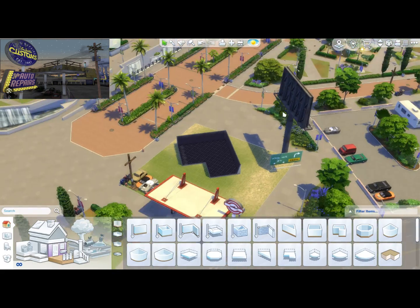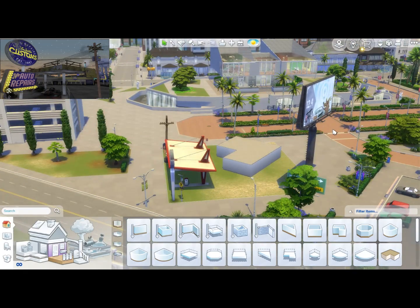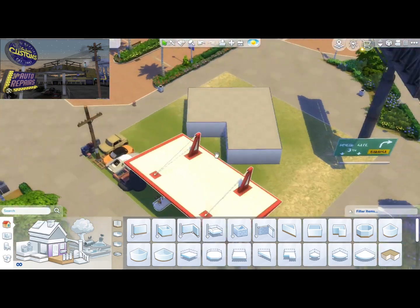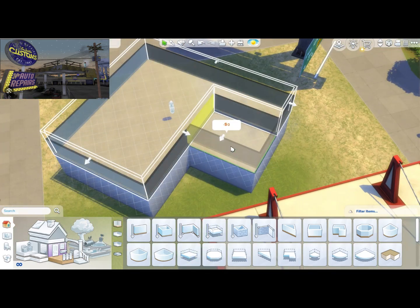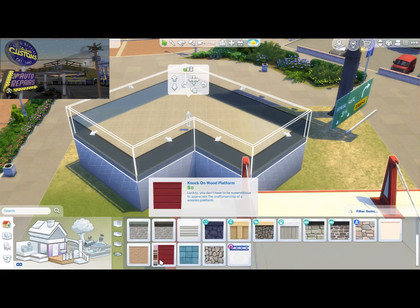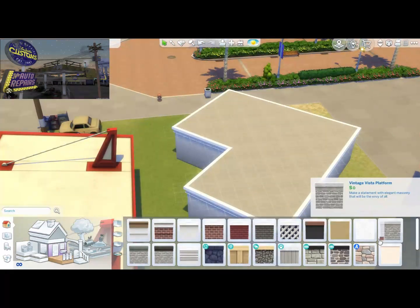This is going to be basically useless in The Sims 4 because we don't have cars. Sims team, if you're watching, please just give us a car as like a decoration object that you can click on and travel from. That's all I want — a functional garage in The Sims 4 so my houses don't look weird without them. A real garage door would be nice too.